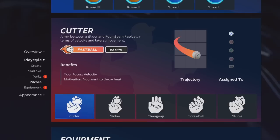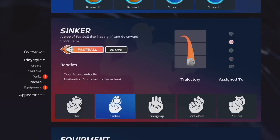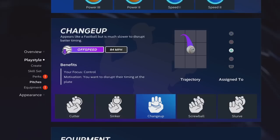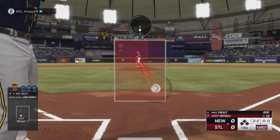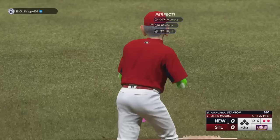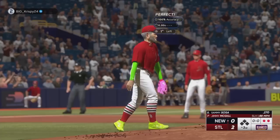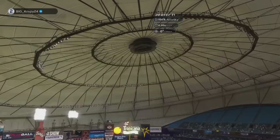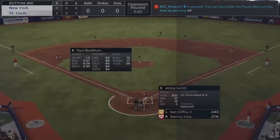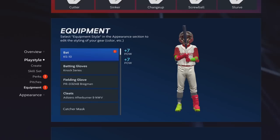For your pitch repertoire, if you want to pitch with the cap, I would definitely recommend cutter, sinker, and changeup. The other two pitches you can play around with, but these are meta pitches. You want an absolutely good mix. You can see in the clip I was striking people out left and right — the guy couldn't touch me. That's why you want those good pitches.